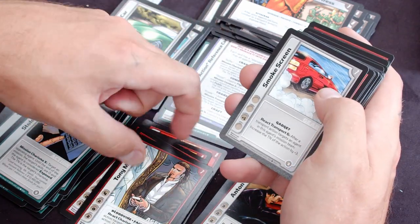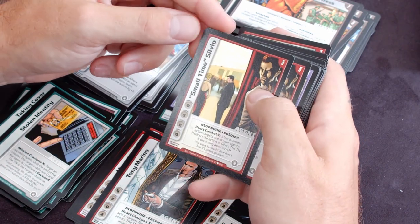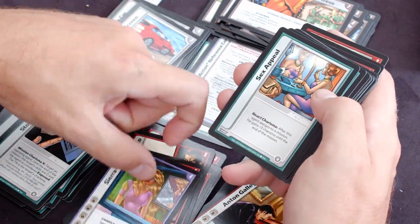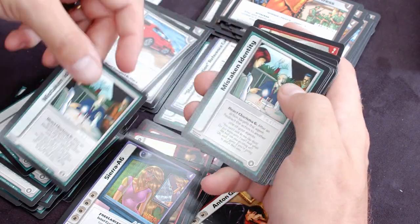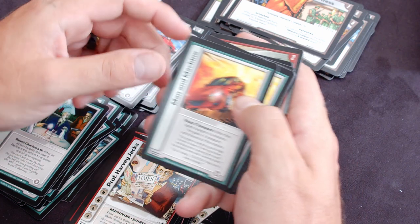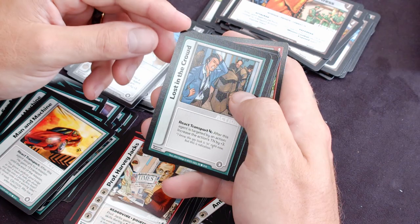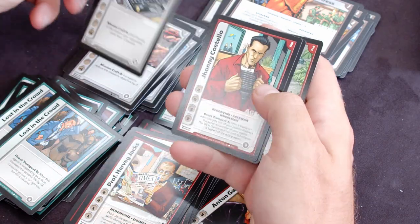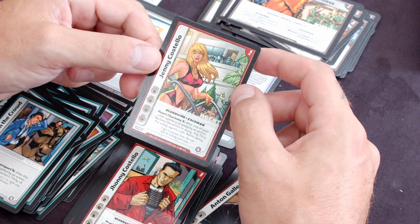Tony Marino agent, smokescreen, small time Silvio agent — got a couple of him — Sierra A6 agent, sex appeal action, mistaken identity action, Professor Harvey Jacks is an agent — get a couple of him — man and machine — get a couple of those — lost in the crowd, lockpicking kit, laptop, Johnny Costello agent — get a couple of him — and lastly Jenny Costello agent.